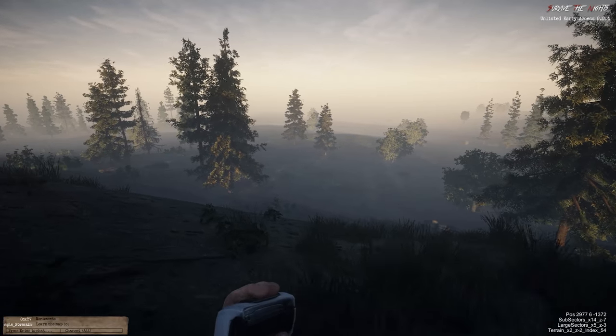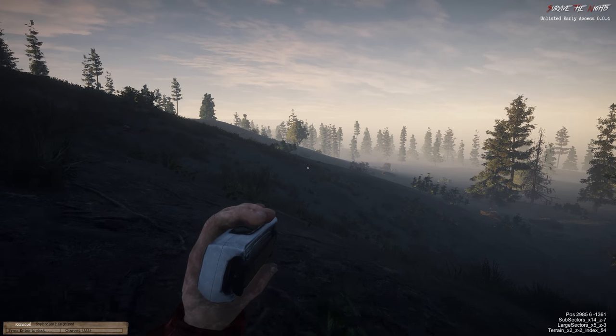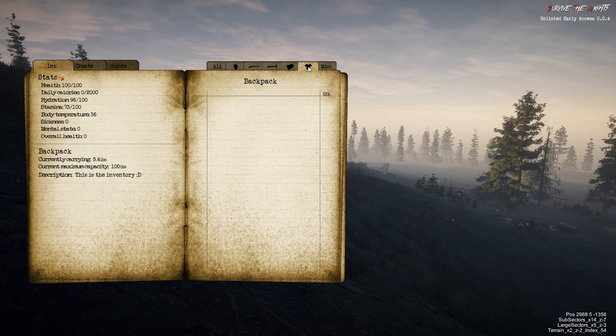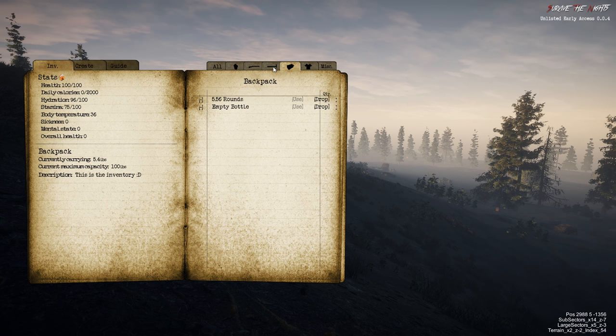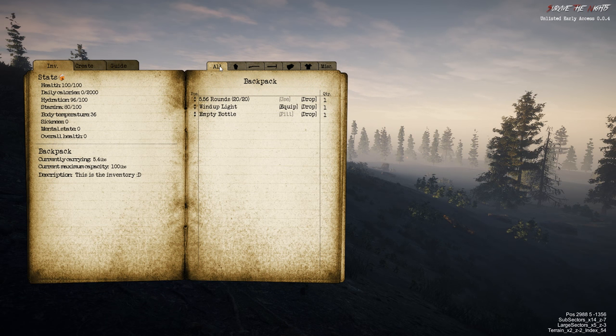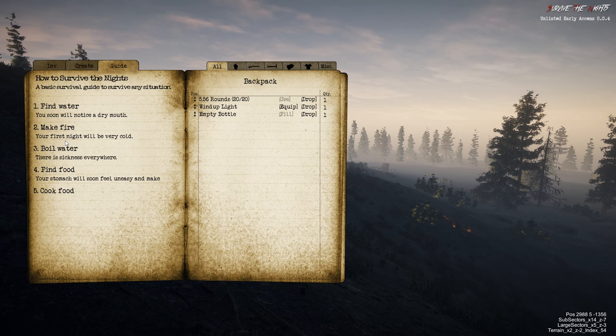Let's go find somewhere to grab some loot. I have no idea where I am — we don't have a map. M doesn't work anyway. Let's check our inventory — we've got 5.56 rounds for some reason, and a wind-up torch. We can craft. There is a guide.